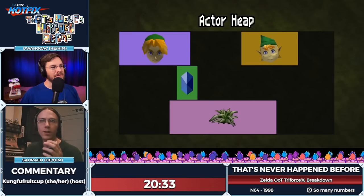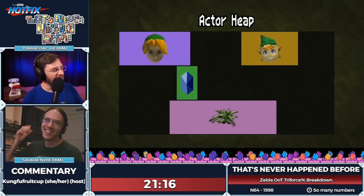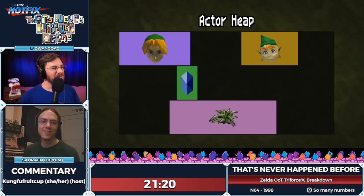Every time you go back and forth across a loading zone it reshuffles where things are in memory. Picking things up also removes items from the heap, which changes where later things load. So the first set of actions in the setup — seemingly randomly collecting rupees — is actually manipulating the actor heap to get a particular alignment between where one item was and where another item will load. The goal is to align two specific memory regions so that when the rock unloads and another actor loads in, they overlap in exactly the right way.